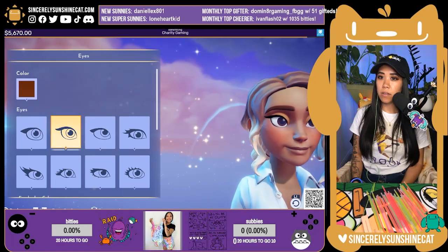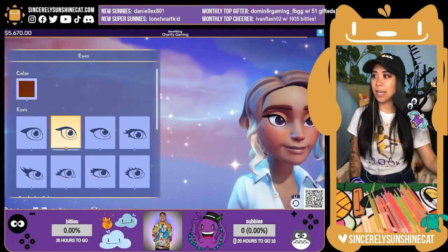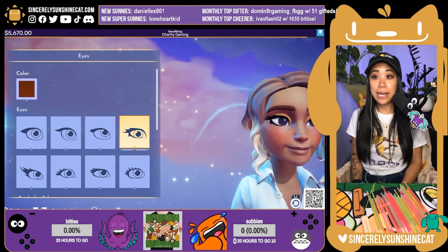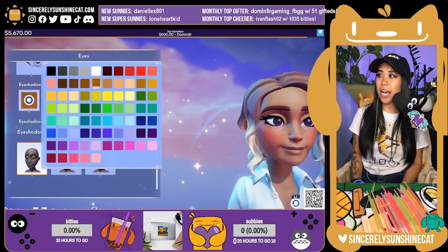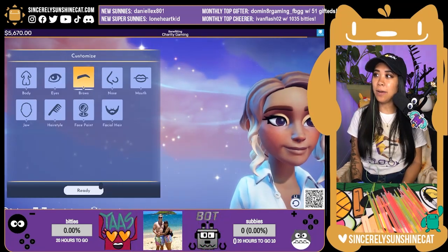Eyes. How do I do my eyes? My eyes are like that — mine are more almond-y. That one's cute. Look at all those lashes. Eyeshadow color! Let's stick with this. All right, those are the eyeballs.